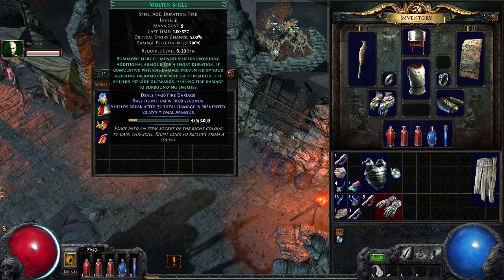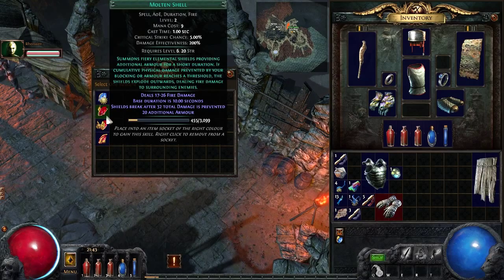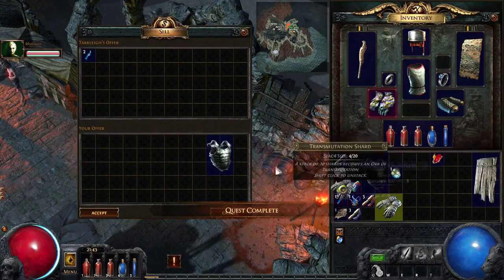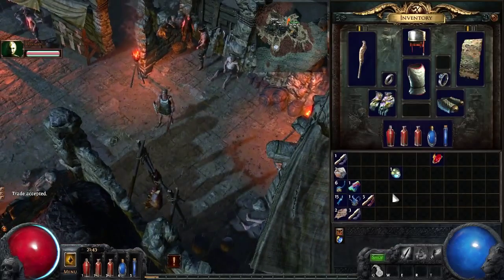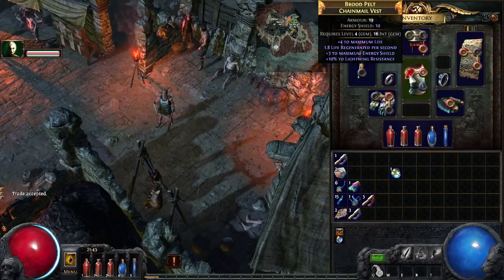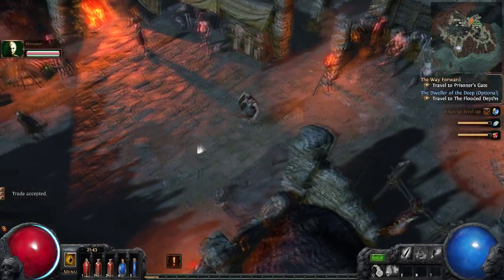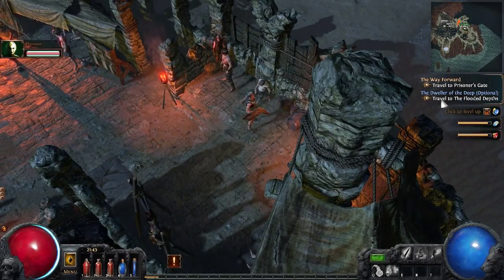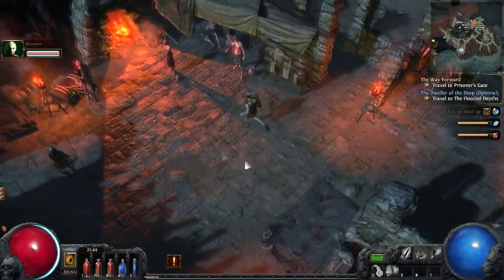I ain't interested in totems. Vigilant Strike — powerful melee strike. Cremation — explodes an unused corpse, dealing fire damage to nearby enemies. This is so fancy, Steve. While I'm here I'm going to sell items. I feel like a trap would be useful for an archer, but that puncture thing sounds like you do a lot more damage. The Dweller of the Deep — travel to the flooded depths, that's an optional quest.